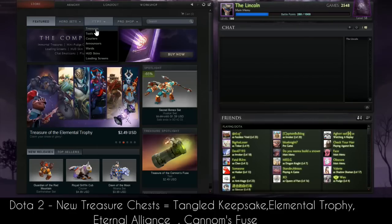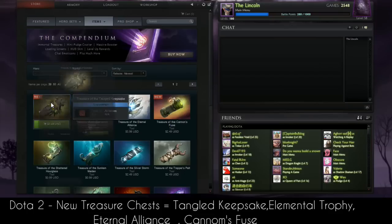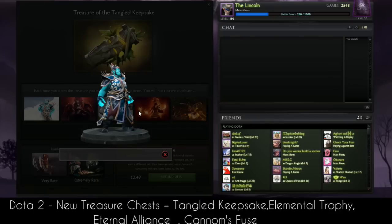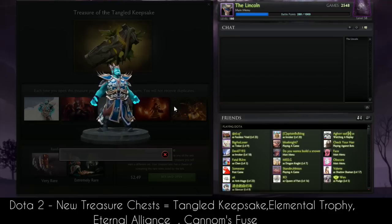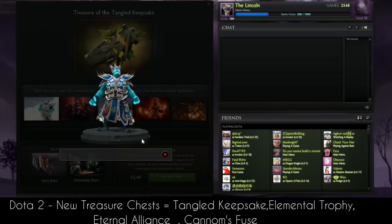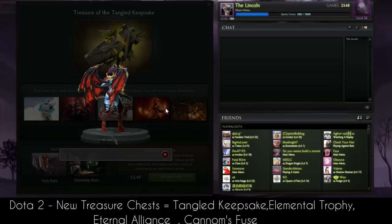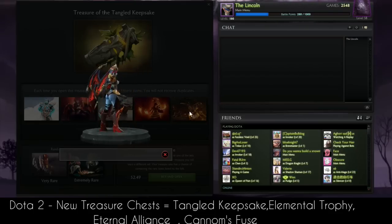First we have the Treasure of the Tangled Keepsake. I haven't bought everything but I bought some of it. We have this new Storm Spirit set — I really don't know what it comes with but it looks like a guardian. This is called the Heavenly General set for Storm Spirit.